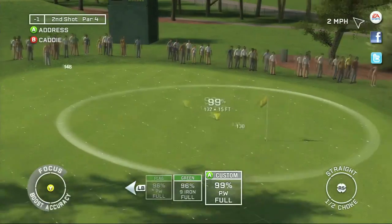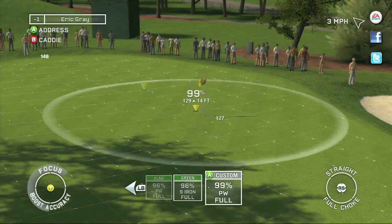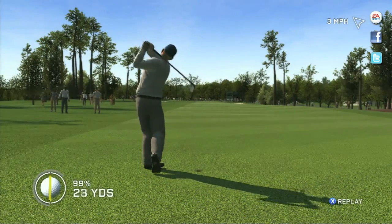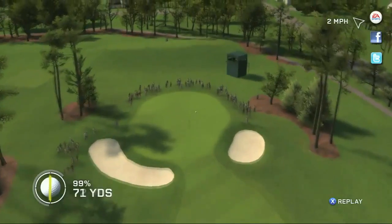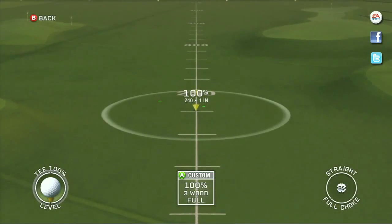Before each shot, you can add choke to decrease distance and give the ball a lower trajectory, which can be very useful when you're in between clubs or playing in windy conditions. This added control is extremely valuable to more advanced users looking to set up a custom shot.